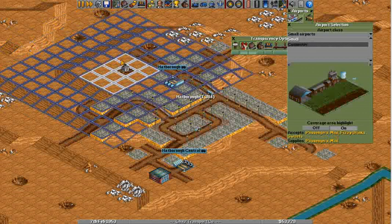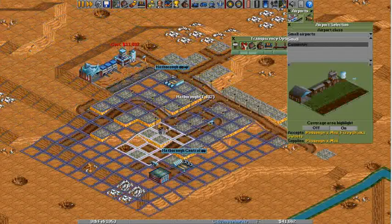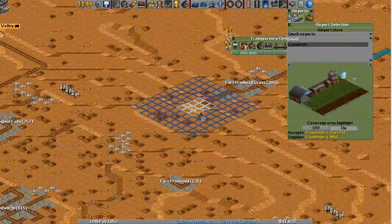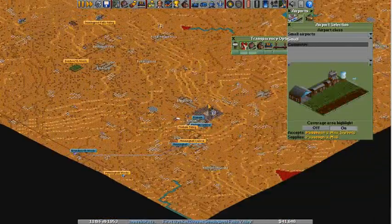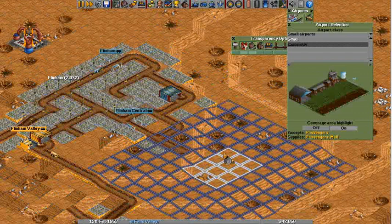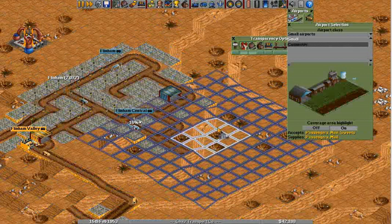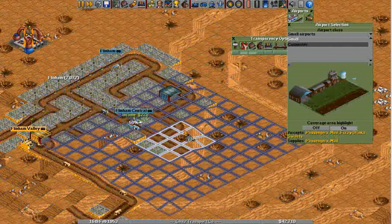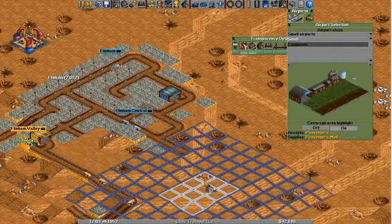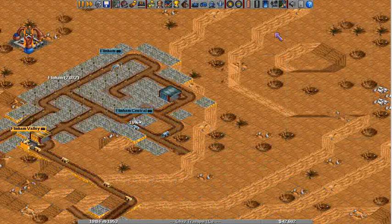Putting it this close is probably not a good idea — it's gonna piss off some people, but that's okay. Hatboro. Boom. And then we want Flynn Ham down here, I guess. It can take passengers, but I want it to take as much as it can possibly get. So let's put that right there.